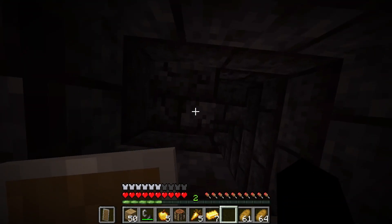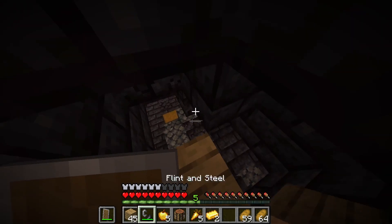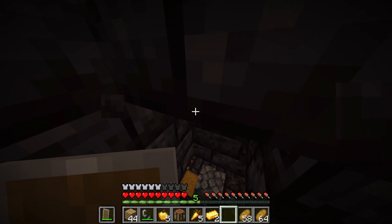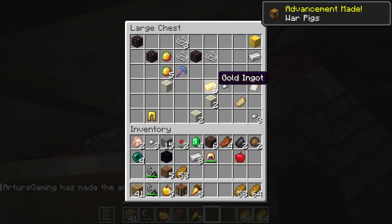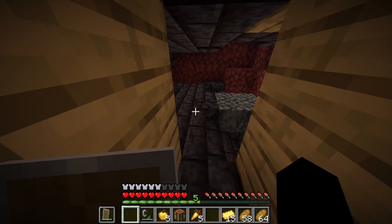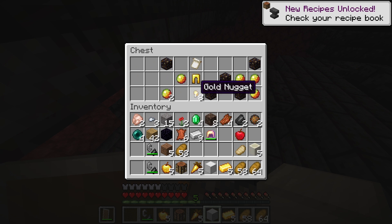I got a piglin brute on me. After dealing with that, I tried to get the chest. Look at that pickaxe — and that is a lot of gold. I have to use my fist. After giving the piglin some gold, I decided to make my way around the bastion. Since it took about half an hour to get to the next interesting point, I'll just cut to it.